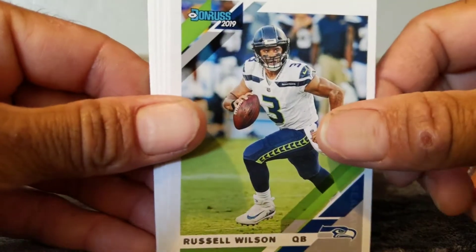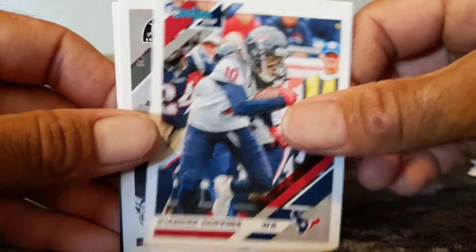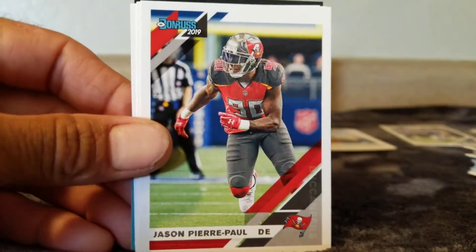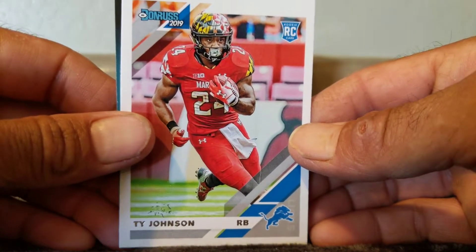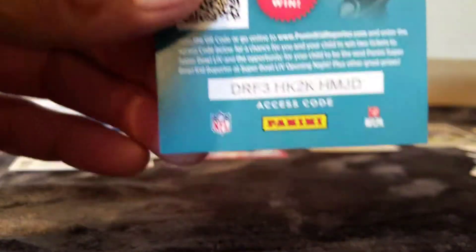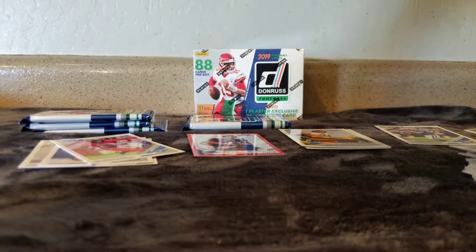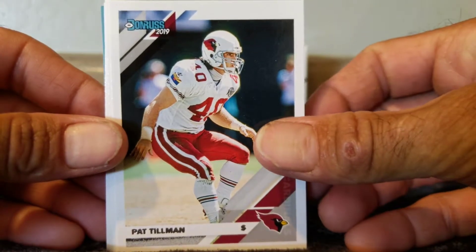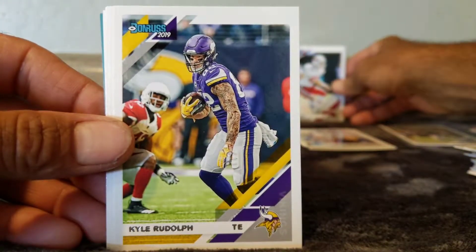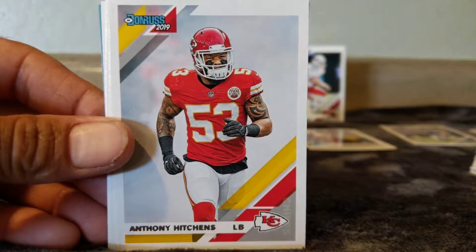Dak Prescott. Russell Wilson. Terry Bradshaw. TB12. DeAndre — Dirt Car. Jason Pierre-Paul. Joe Montana. And then we got a Ty Johnson rookie. That's a really thick one — that's probably our mem card. Love this card — PC, direct PC. Pat Tillman. He's the man. My dude. Love me some Pat Tillman — that guy is freaking awesome. Rest in peace, buddy.